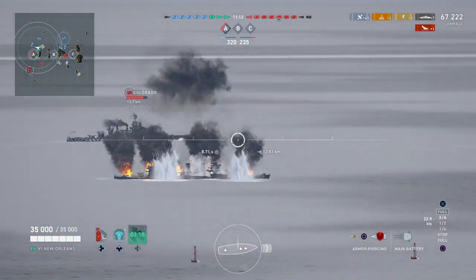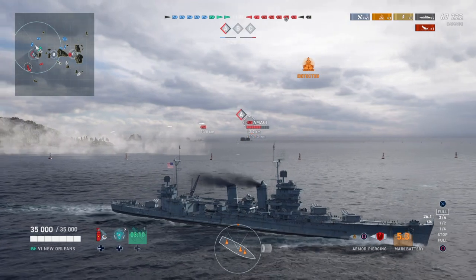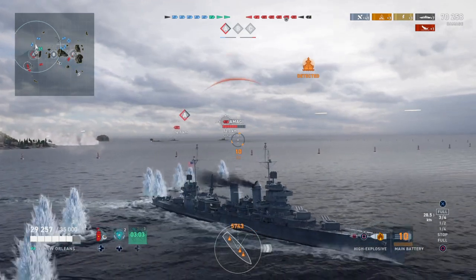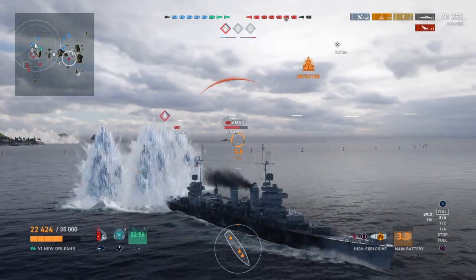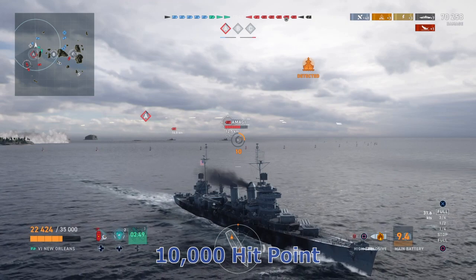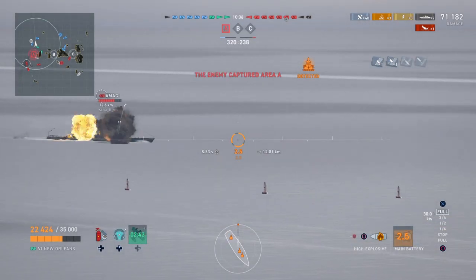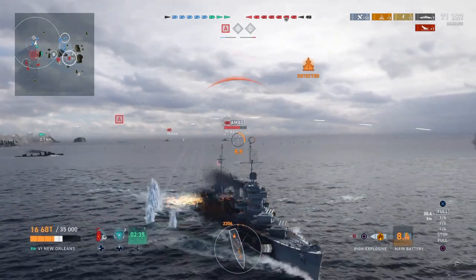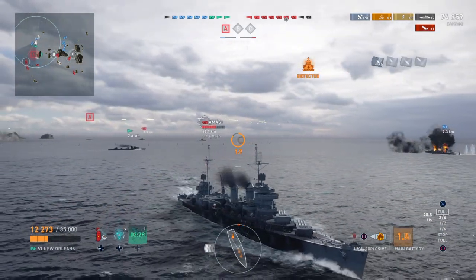We take some return hits from the Amagiri and follow-up shots from the Colorado, knocking just over a thousand hit points off us. We keep sailing away — the idea is don't be a priority target. There are two battleships right by me; battleships have far more HP and can take a beating and repair. As a cruiser you can't. My plan here is to get around behind the battleships so they hopefully become the priority target for the ships chasing us.